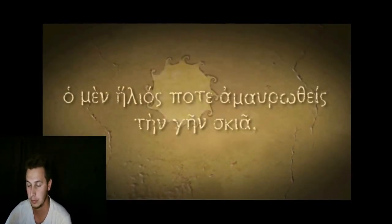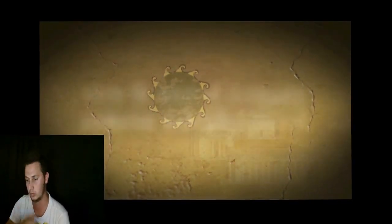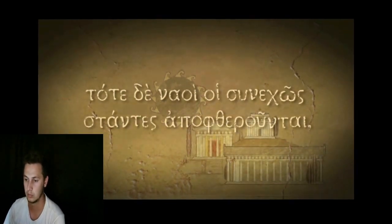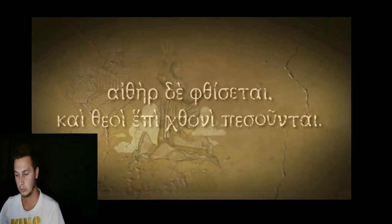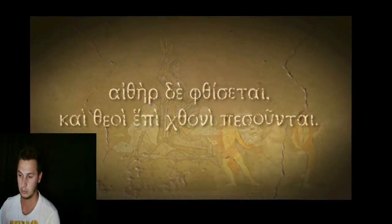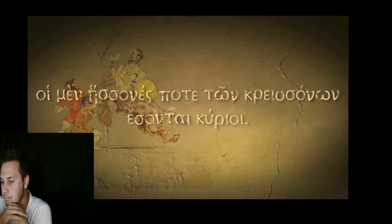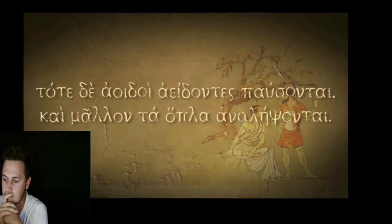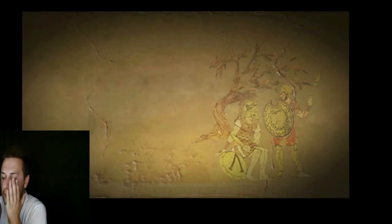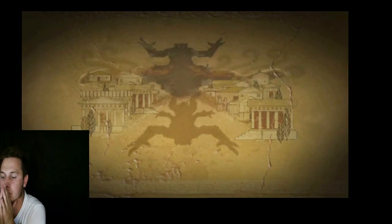One day, the sun will dim and spread a shadow over the earth. The temples, which have stood forever, will be destroyed. The heavens will vanish and the gods will fall upon the earth. One day, the weak will have power over the strong. The poets will stop singing and instead take out the sword. It is in these darkest times that the strongest of heroes are born.